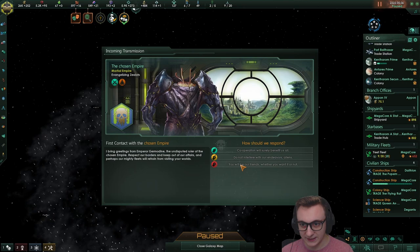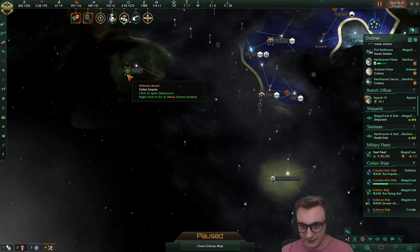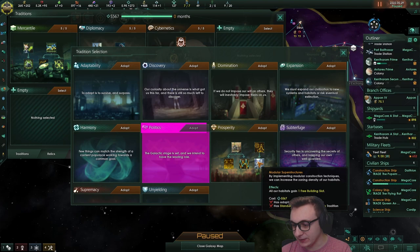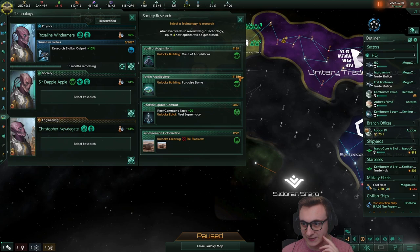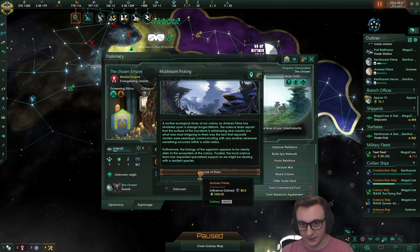The chosen patron empire has been found and I'd love to get a commercial pact with them. And a fallen empire - fanatic xenophobe. Next I think we actually go for prosperity - we can get an extra building slot and it just buffs up our resources. Our colonies are now here so it's time to turn them into trade worlds. I've just won genetic resequencing - damn it - wow these absolutely hate us. An encounter - influence 80, I think we're taking that. So we can't just sit here and do nothing - after year 50 the crisis can spawn so we do need to build up.